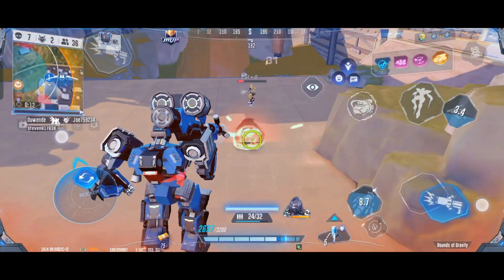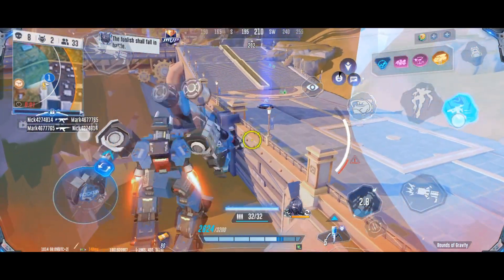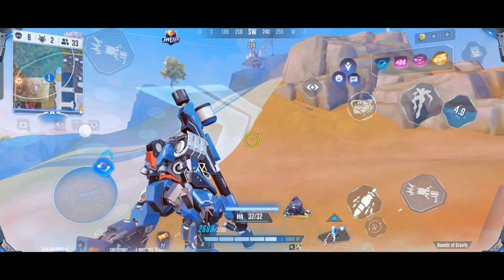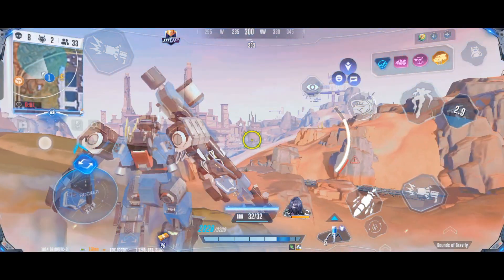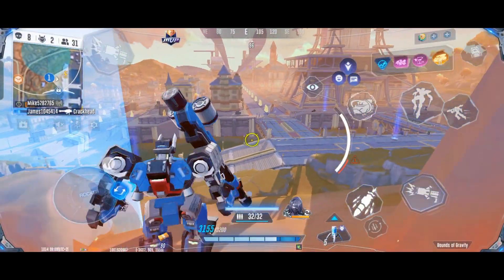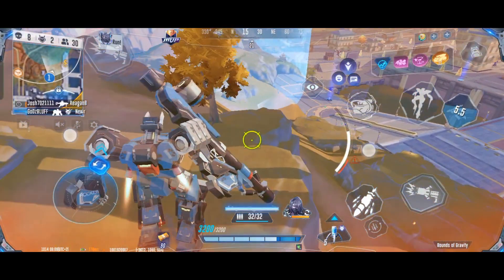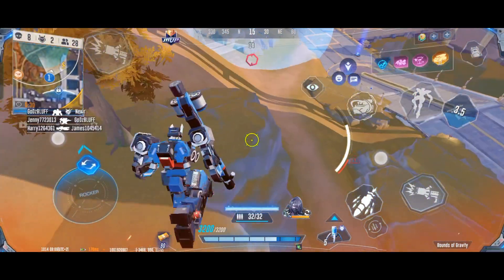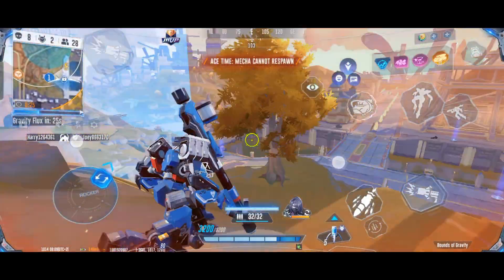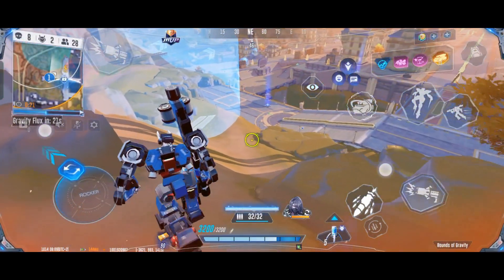Hurricane received another buff — they increased its basic shield from 650 to 700. If you've been following me and watching my tier list, you know I love Hurricane. It's one of my favorite mecha since the beginning of the game — I'm pretty sure it's in my top five most played, and I'd say top five strongest mecha if I'm piloting it myself.